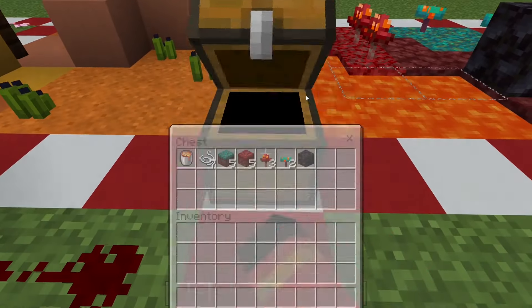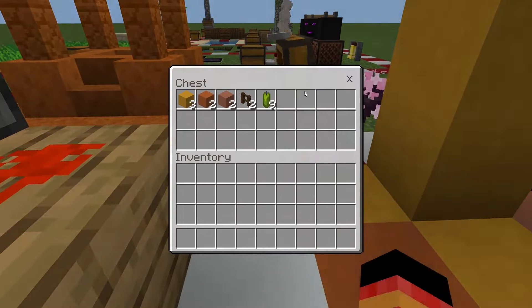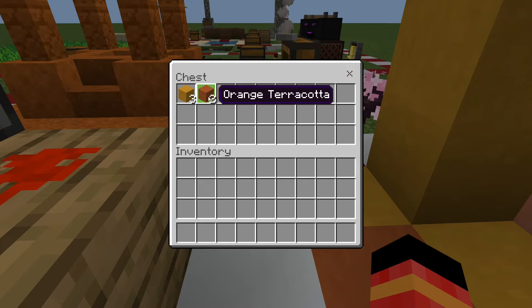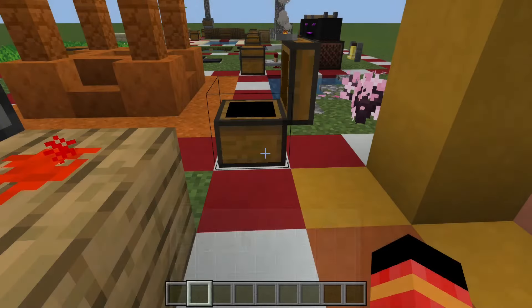Mesa build — here it is. This has 9 green candles, 2 dark oak fences, 2 terracotta, 2 orange terracotta, and 3 yellow terracotta.